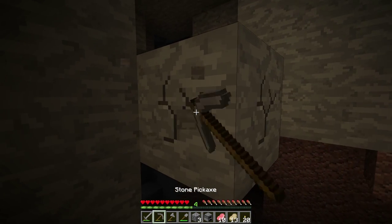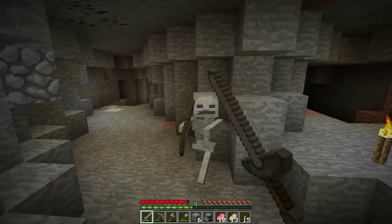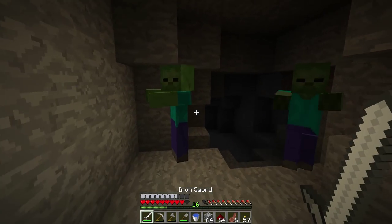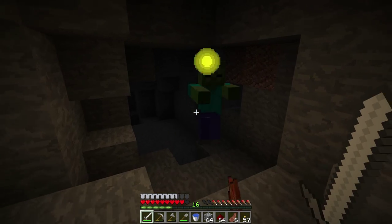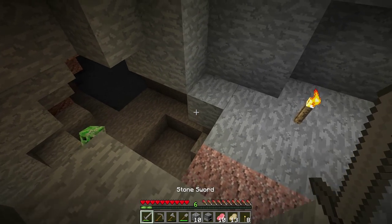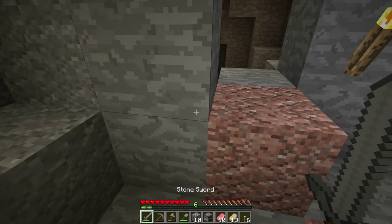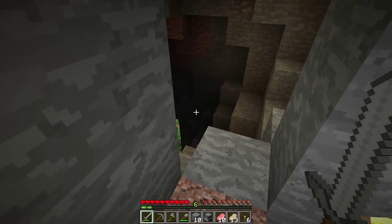I'll give you a brief rundown of all the monsters you may encounter while caving. Skeletons shoot arrows at you, so you want to get close to them and strike before they hit you. Zombies will usually attack in groups and have to get close to you, so just keep a bit of distance as you hit them with your sword. Creepers are the silent but dangerous type — they don't make any sound until they're about to explode. Always watch your back; they love to sneak up on you and blow up, destroying many of your items. If you find one, hit it and back away before it explodes.